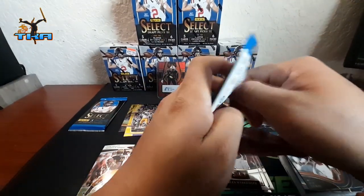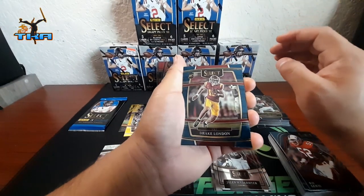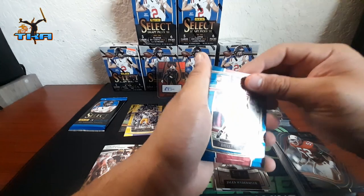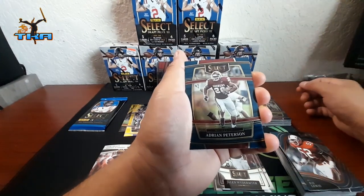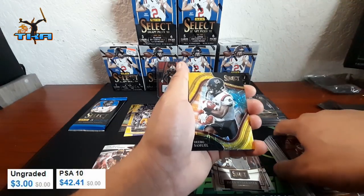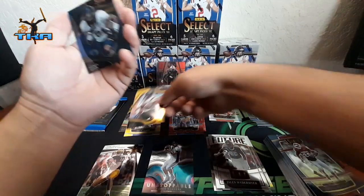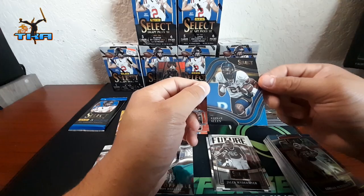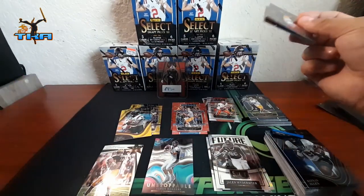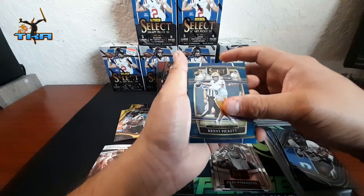You can't really get the numbered cards in these packs — it's very highly unlikely. The hobby boxes are the ones you need for those numbered cards, but they are in these, just not very often, so you got to get lucky. First one we got: Derek Lennon rookie. Looks like we got another gold card — Adrian Peterson! We got Kenny Pickett rookie, and hey — we got Deebo Samuel gold field card! That is awesome — number 77 field level. We got three gold cards!